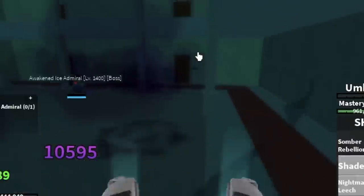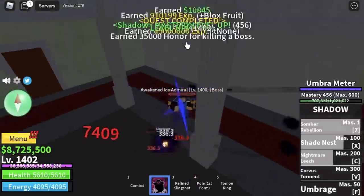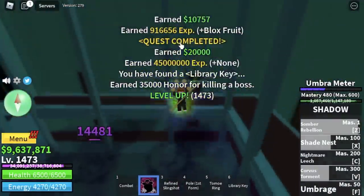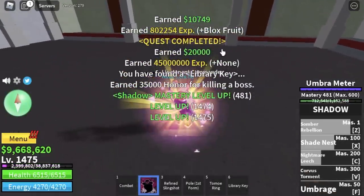Use your combo, and when you get damaged, don't forget to use your Nightmare Leech. That will give you Lifesteal, which gives you a higher chance of defeating the boss. We're going to do server hop here until you reach level 1475.